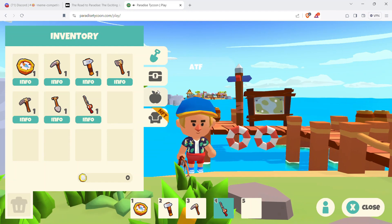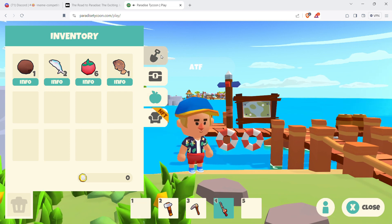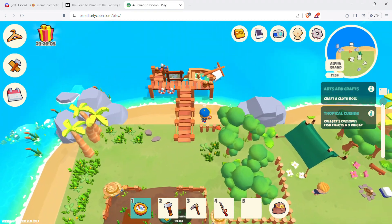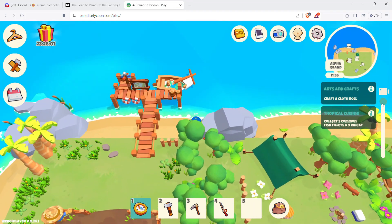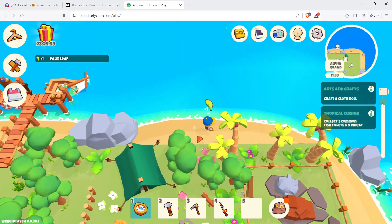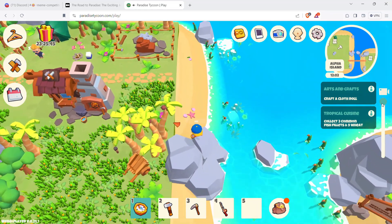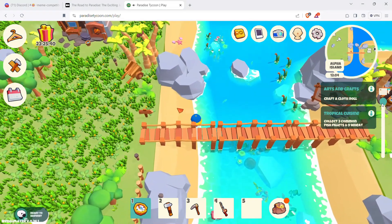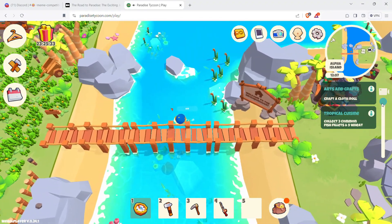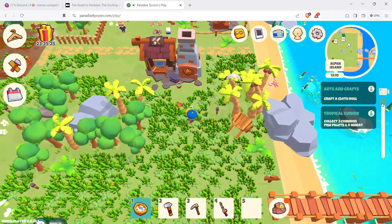The camera keeps changing — it's been plaguing this game since the beginning and hasn't been fixed. This view is much better when looking for resources. I got stuck briefly. Oh, I need the nine wheat too — that's what I forgot. He does walk a little faster on the path versus the grass. What do I need for the cloth? Let me check — bed, makeshift sofa, makeshift cabin... Cloth roll needs sheep wool, and for that I need clippers.